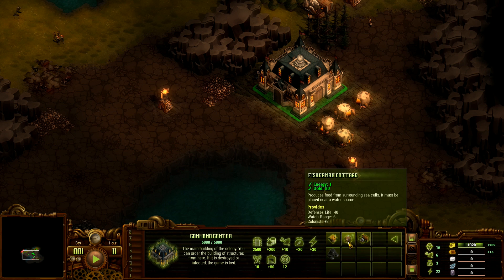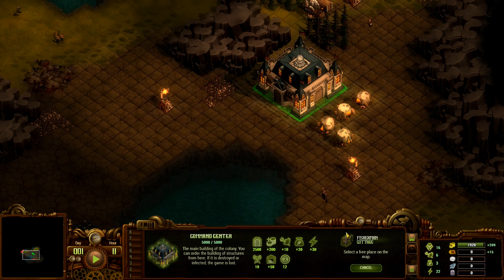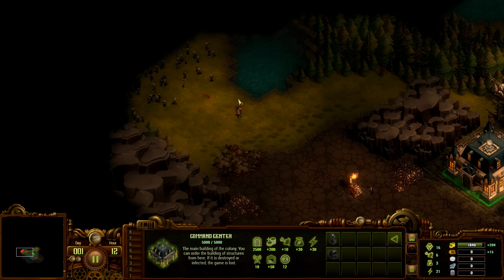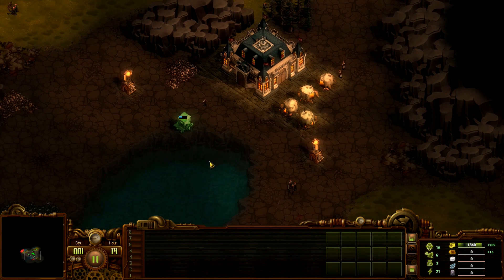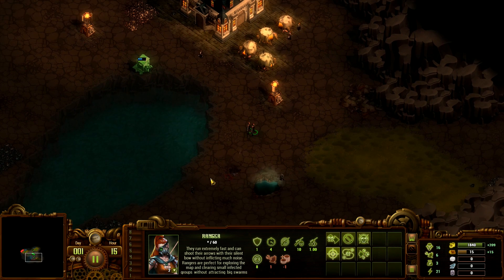Next thing we'll need is food, because food is needed for more population. We can build a fisherman's hut — that's 14 food, sounds good, that will do. We need to wait for wood. We'll place one more tesla tower and then a sawmill right here, then we'll have two good sawmills. We will need a lot of wood, so that's why we are building two.